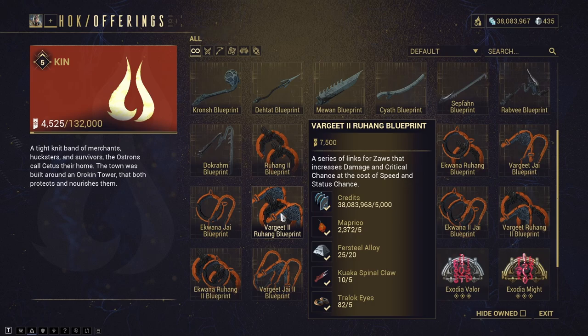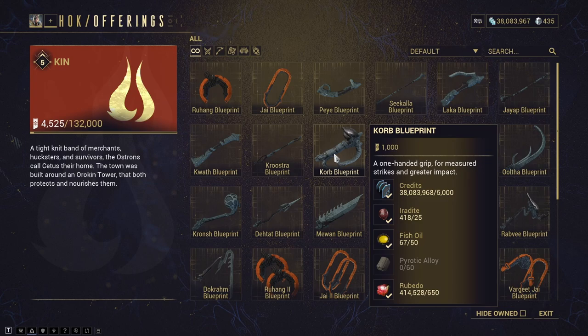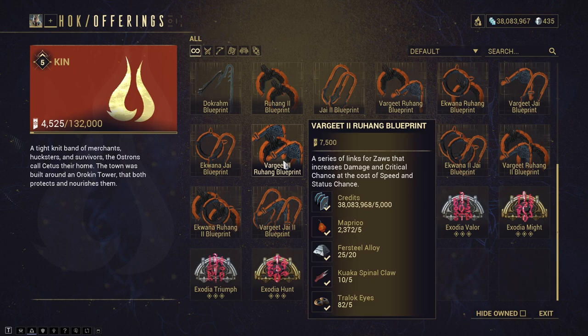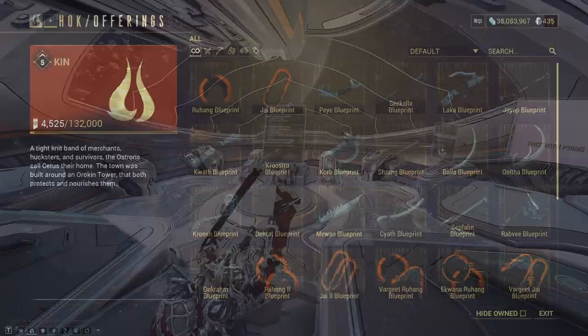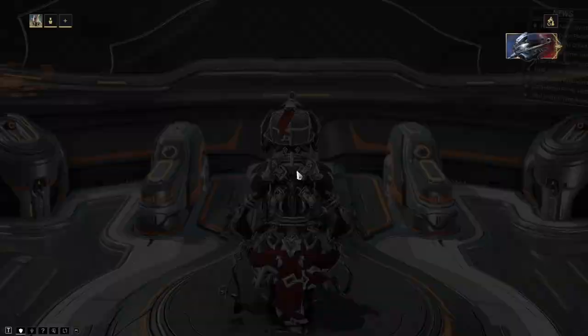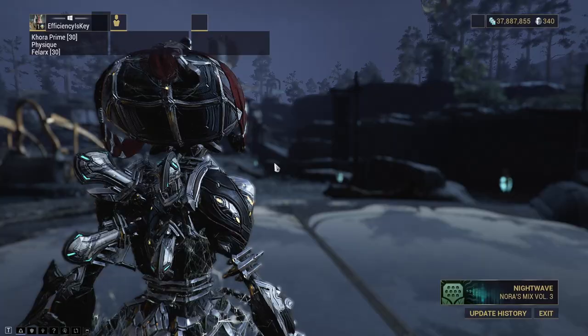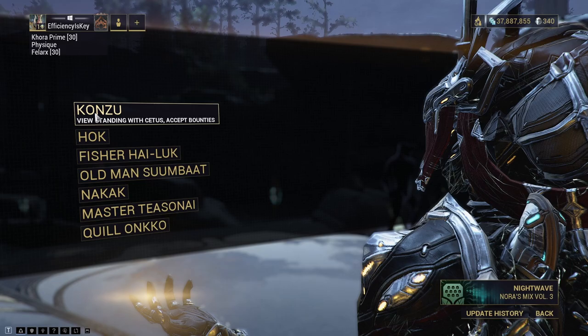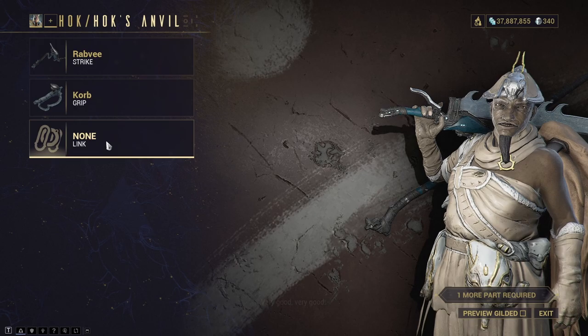To summarize the three parts for the Exodia Contagion build: the Varjeet 2 Ruhang, the Rab V, and the Corb grip. Let's go ahead and farm up what we need. I need some pyrotic alloy and more standing to buy the Varjeet 2 Ruhang. For the Rab V, we've already got all the parts we're going to need. Our parts have just finished building, so we head back to Cetus and forge the Zore with the Rab V, the Corb, and the Varjeet 2 Ruhang.